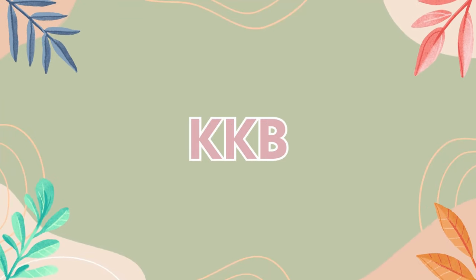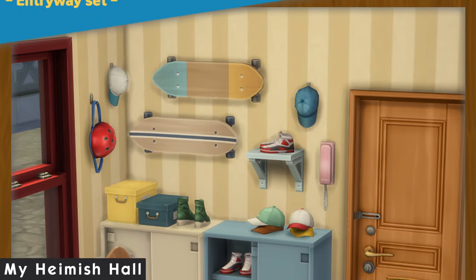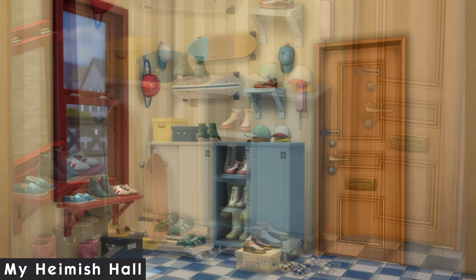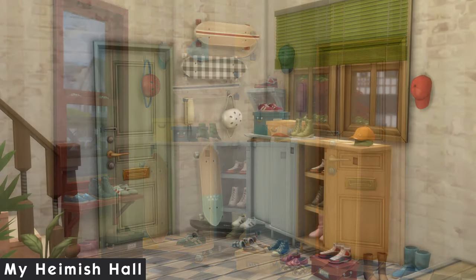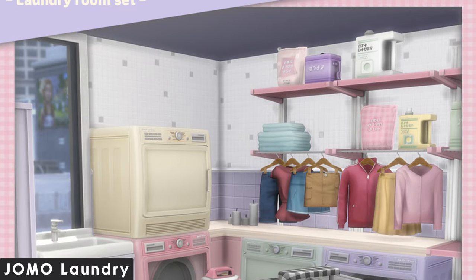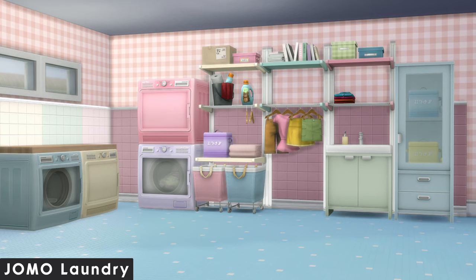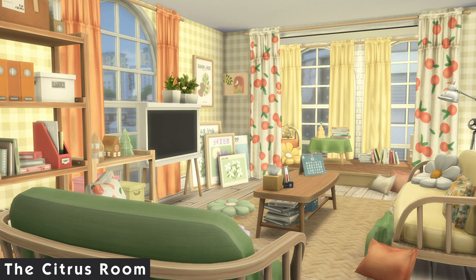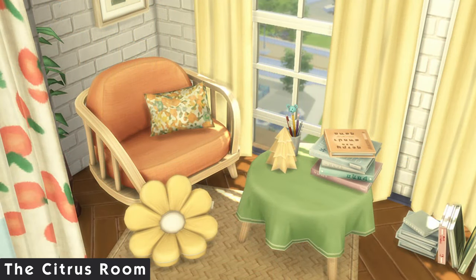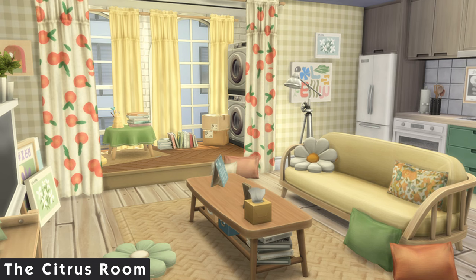KKB is a new name on the list — I discovered their CC through Twitter and was sold right away. The first set is the Haimish Hall, a cute hallway set with great clutter that fixes my struggle of making hallways look good. The Jomo laundry set is another laundry set — yes, I might have a thing for laundry — with cute clutter and colors that would fit very well in a 70s house. The citrus room may be one of my favorite CC packs ever. The flower pillows have me absolutely obsessed and the curtains with the fruit print are adorable. I genuinely wish my actual house looked like this.